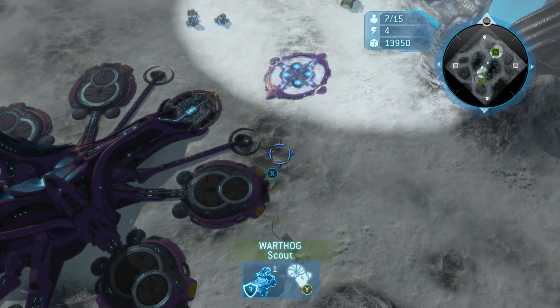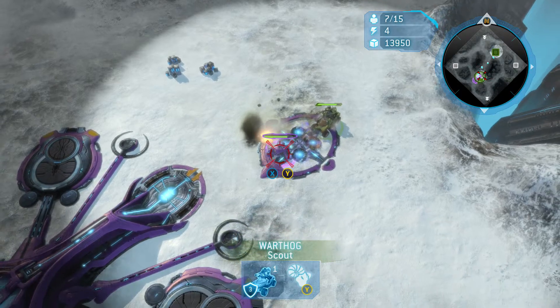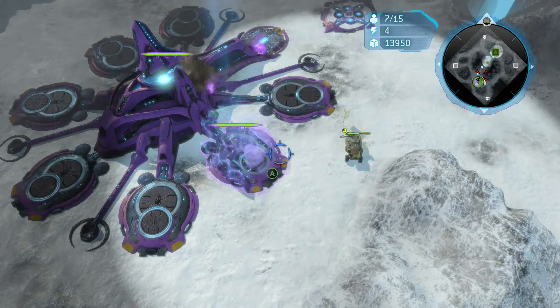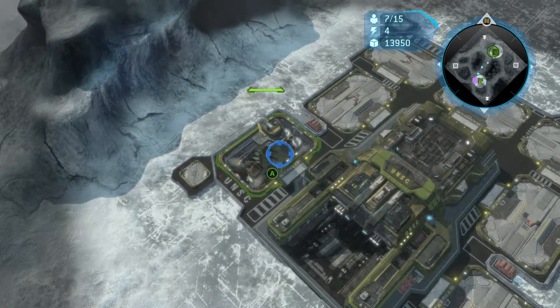Generally on easy they'll build one building at a time, so it hasn't even started yet — take care of this. You want to make sure you get their banshee just in case it tries to make a drive off and make another base. If you just get rid of that base there, send down your other vehicles automatically and then wait for your air pad to build.